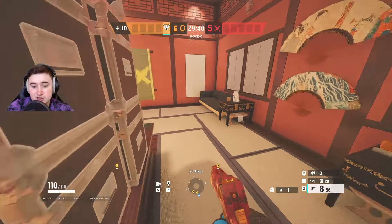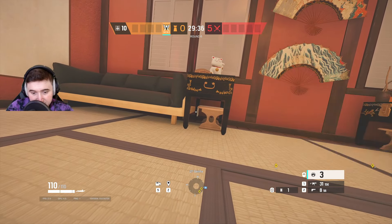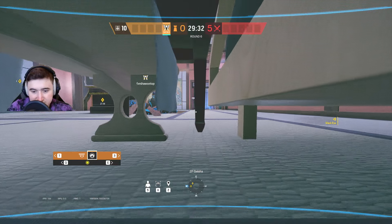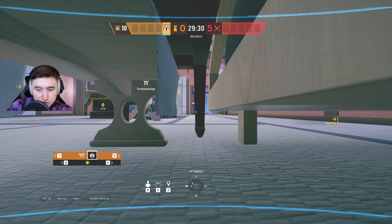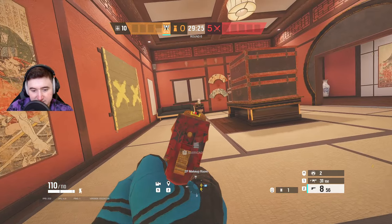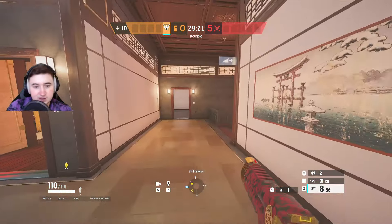For the first cam, I'll probably put it in Geisha generally. I'll put it under here, just in the gap like that. The good thing about this is it can see under the chair, so if someone jumps in the window it'll see them. The main reason I use this cam is for a C4 — it's quite hidden, so you can put a C4 below when someone jumps in and it's a freebie.